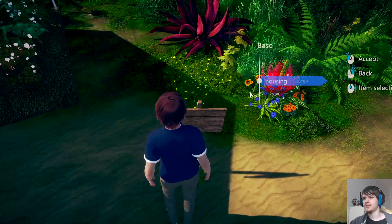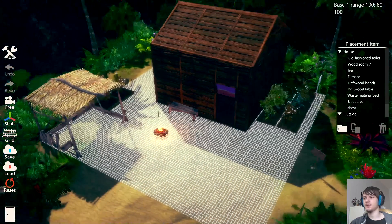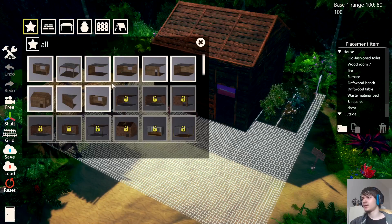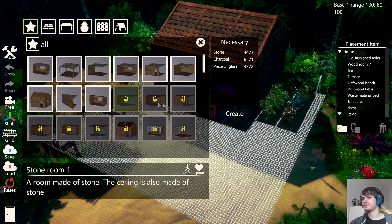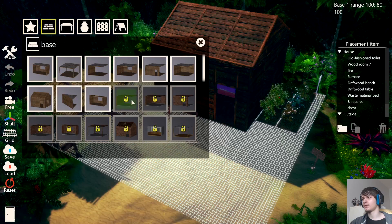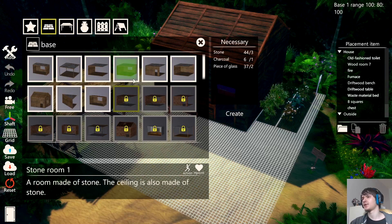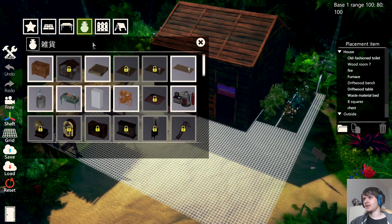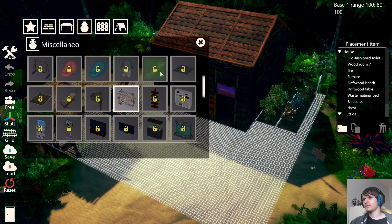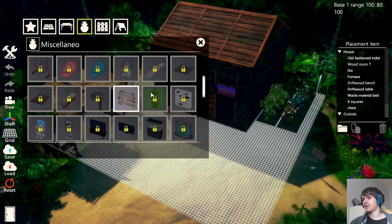Another thing you can use materials on is space building. Here's the first building area you get at the start of the game. You can craft rooms — basically the foundation of your house — with the help of materials, and then you have your furniture here as well.